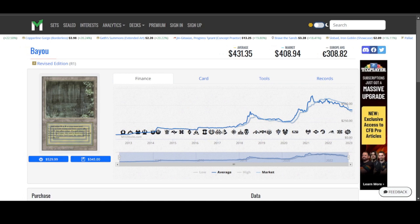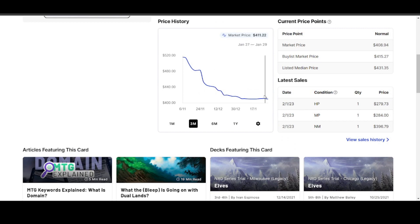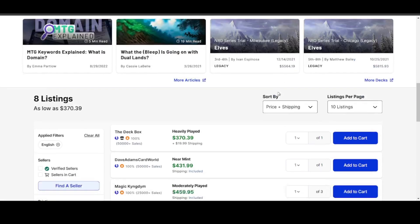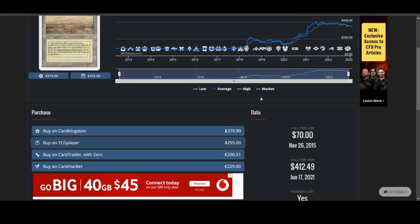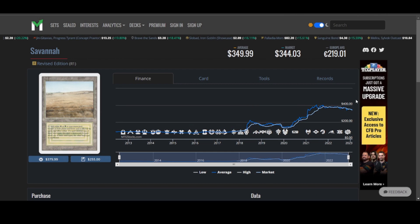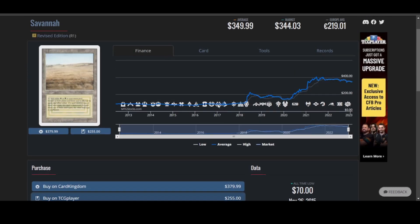Bayou looks like it's dropping down a bit more, but let's have a look at what we can get from TCGPlayer. It's been flat for the last couple of weeks, as you can see. Near Mint is going to send you back around $31 — still feels on the higher end, but if you look back at the previous videos, you'll see they've been quite stable for a while.